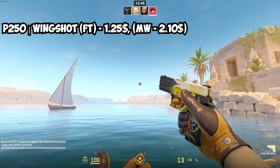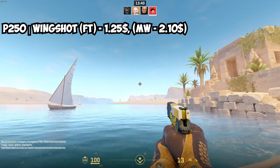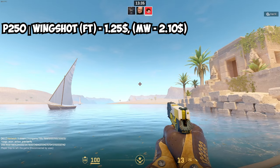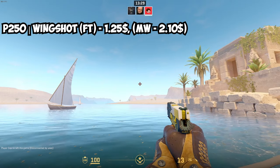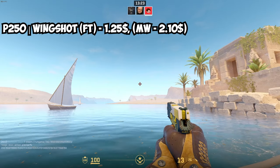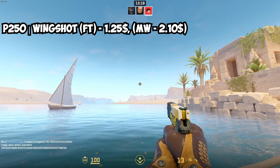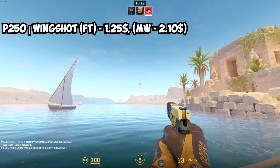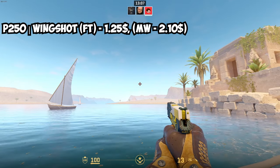Usually after the Glock and USP I show the third starter pistol, the P2000 on CT side, but here you've run out of luck — I absolutely could not find any yellow skins for the P2000. I found some orange or reddish ones that could go all right with yellow gloves since they're all warm colors, but nothing that is actually yellow.